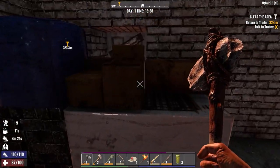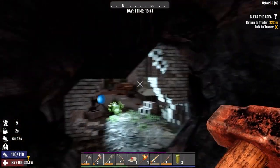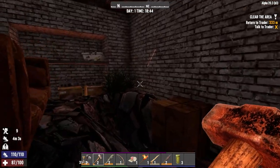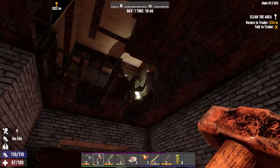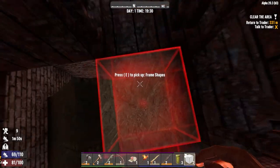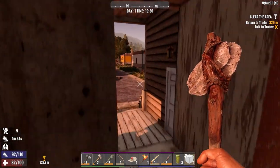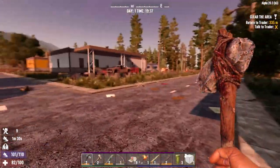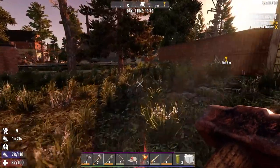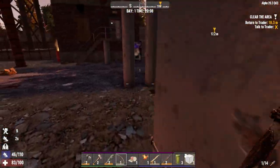I'm not much of a fan of the noise the stun baton makes, so I don't think I'll be using it — I'm going to keep that and sell it back to the trader. I think there's a door behind there. It looks like this is the end of it. We might have come round the wrong way as we fell down into this basement — we're probably just going to have to nerd-pole up there. But we have completed the quest. Let's jump on these boxes and out the window. Half seven — we do have enough time to make it back to the trader and hand in this quest. We got ourselves a pipe machine gun level two!